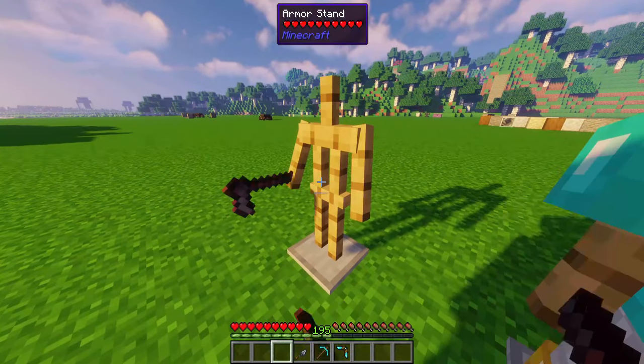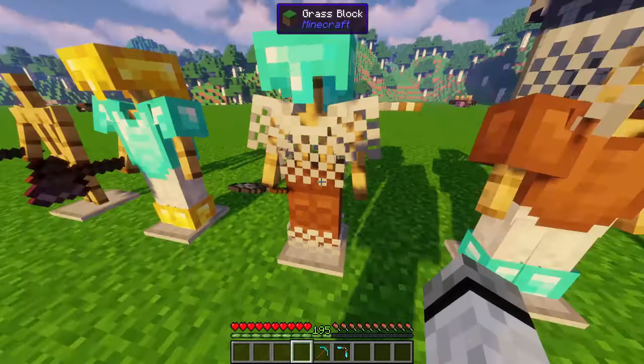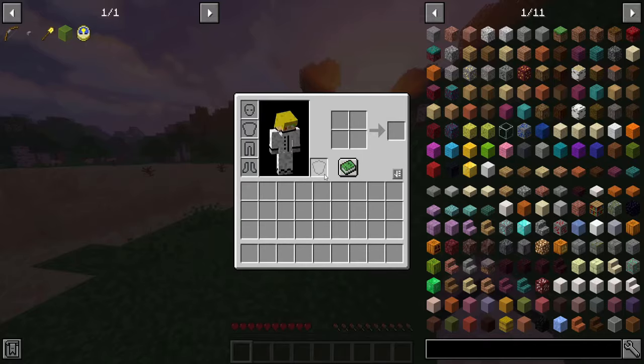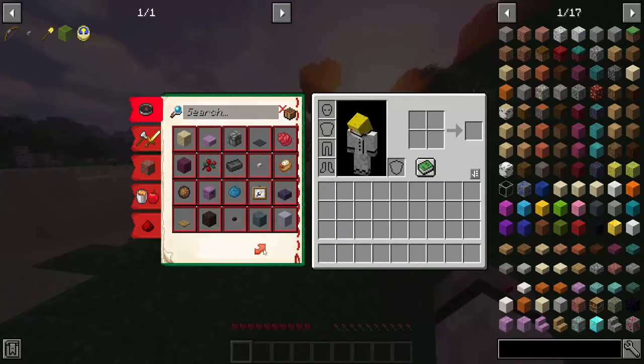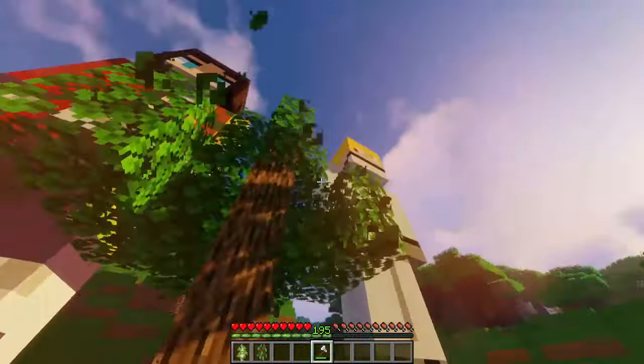Tweaks. Armed armor stands: now every armor stand has arms so you can give it items. Automatic recipe unlock: as soon as you join a world all recipes are unlocked, even from other mods. Axe leaf harvesting: as quick as shears, but doesn't drop leaves — instead drops saplings, sticks, or apples.